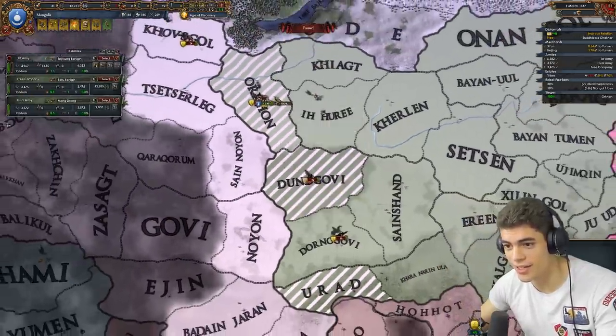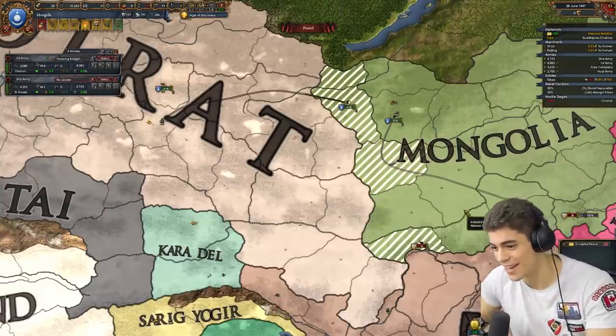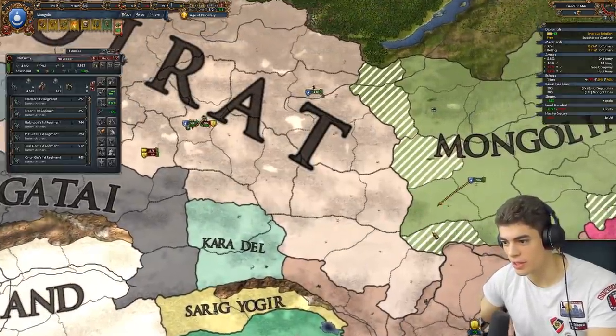So far, so good. This is kind of painful. That is very useful. A bit of luck here, boys. And Ming has declared war. We're going to lose this mountain stuff, but that's fine. We just need these two provinces.